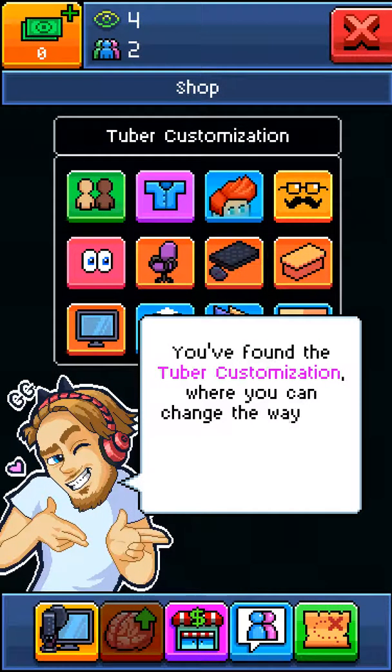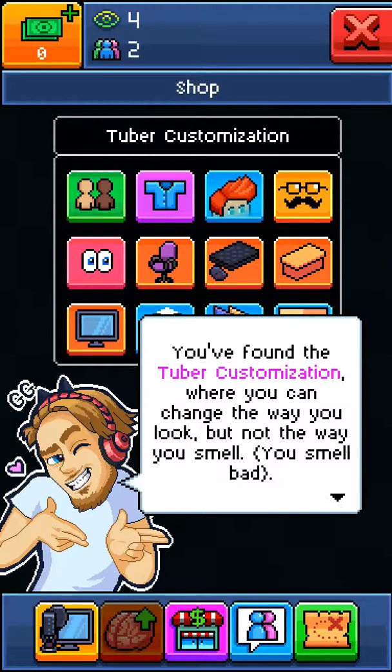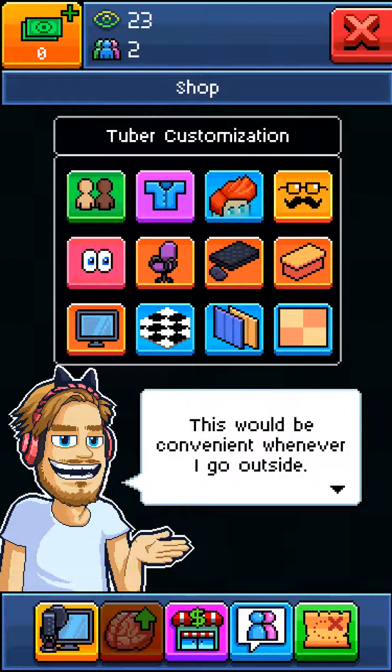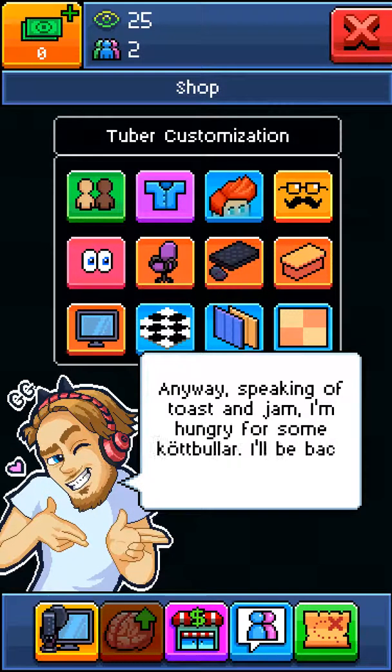You found the tuber customization, where you can change the way you look — but not the way you smell. Here, you can change your skin tone, your clothes, your hair or hats, your eye color, and even put on a stylish pair of glasses if that's your jam. This would be convenient whenever I go outside. Anyway, speaking of toast and jam, I'm hungry for some köttbullar. I'll be back later.